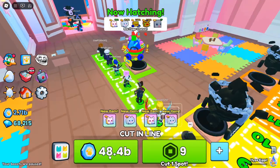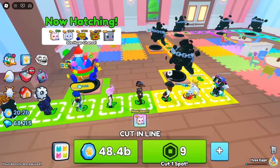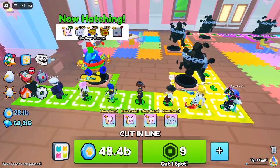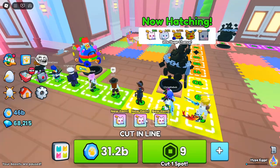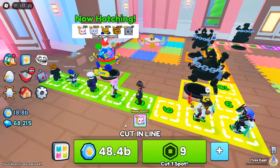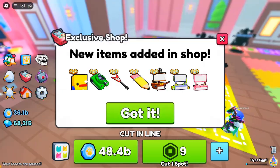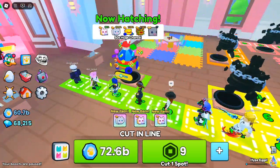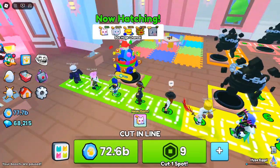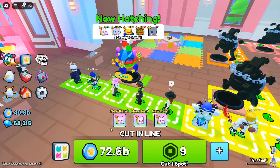Cut in line and get ahead with coins. Waiting in line too long? No worries. You can cut the line and get ahead of others by spending your hard-earned coins. However, the further you get, the more expensive it becomes, so be sure to have your pets equipped for maximum currency earnings. The goal is to get to the end of the line and secure your chance to hatch the most powerful and rare pets available.